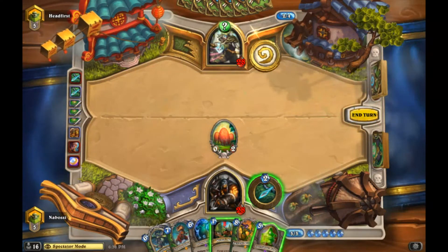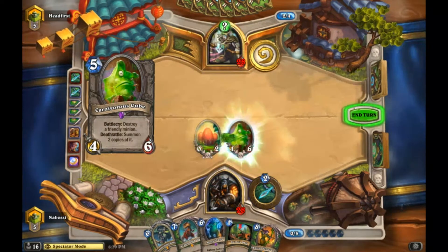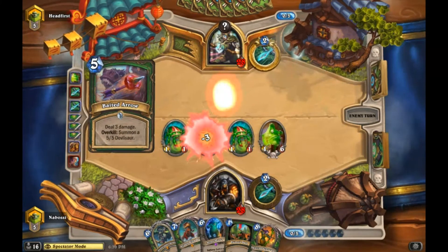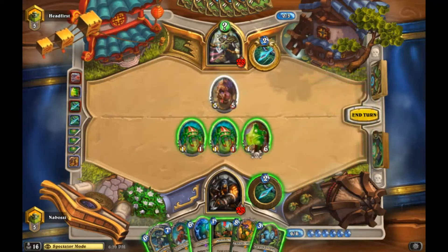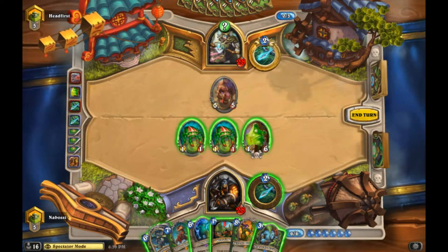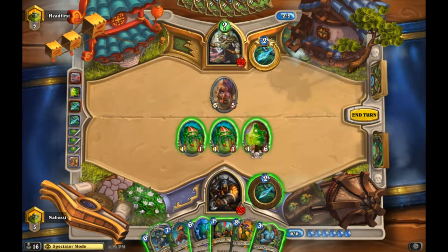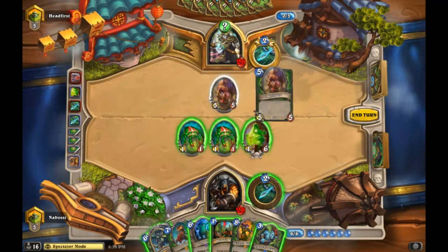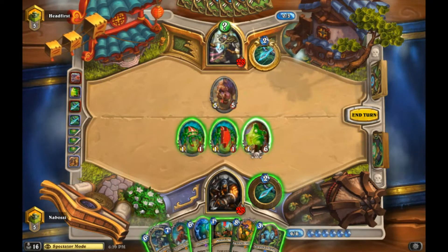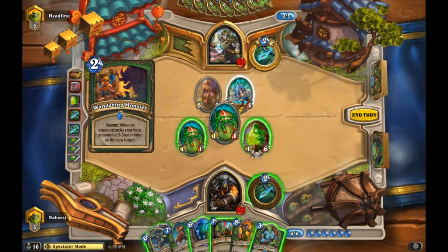I've always liked Swamp King Dread - I thought his design was super cool. I was sad he never really got a lot of play. I feel like we should Carnivorous Cube that - it gives us one-ones to test for the Explosive trap or other traps. We baited the trap! I like throwing a one-one into the five-five, then throwing the Cube into the five-five, and testing the secret with the other one-one. I really like Deathstalker - but let's test for secrets first because the two damage matters.